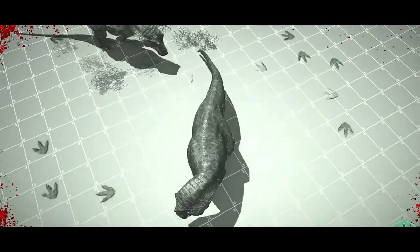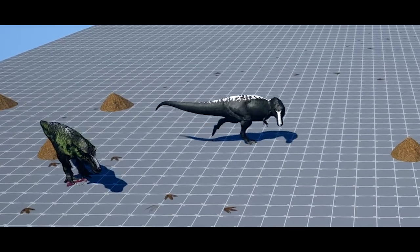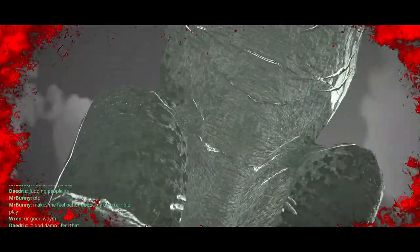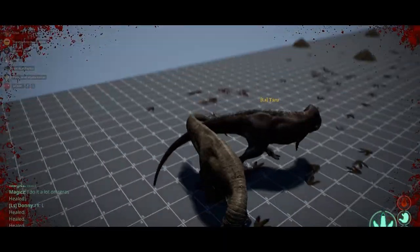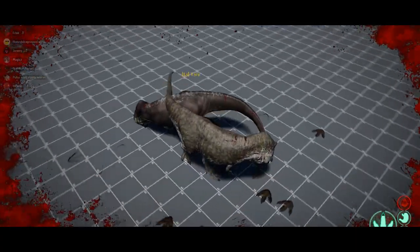To avoid snipes, you want to face your right side hitbox towards the other Rex, as snipes are generally landed on the left side hitbox. You can forward snipe by flicking your head up quickly around the shoulder region to hit the other Rex as they turn towards you. Or, if you're in a tricky situation where the other Rex is behind you, you can hit a backward snipe, preventing them from riding you.